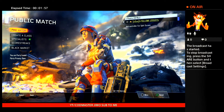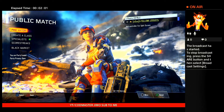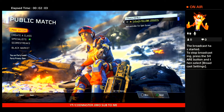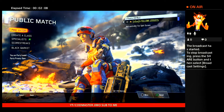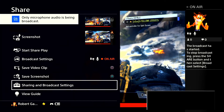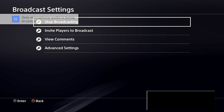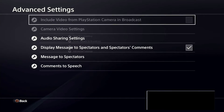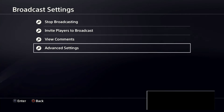On Twitch on PS4 I'll be streaming PS3 mods and everything else. If you want to get rid of the chat overlay, all you've got to do is go back to Share and Broadcast Settings, go to Broadcast Settings, go to Advanced Settings, and disable it. Then go back.